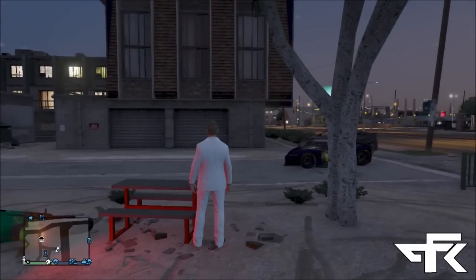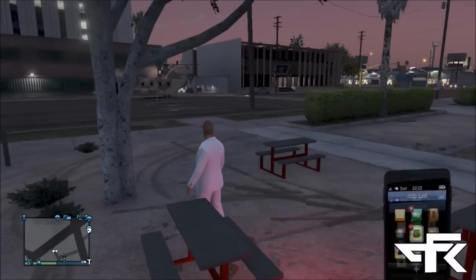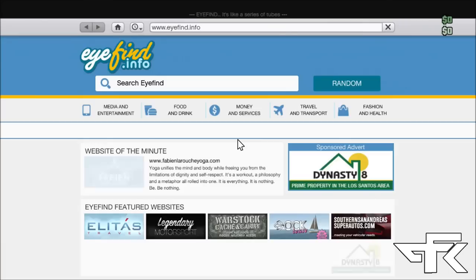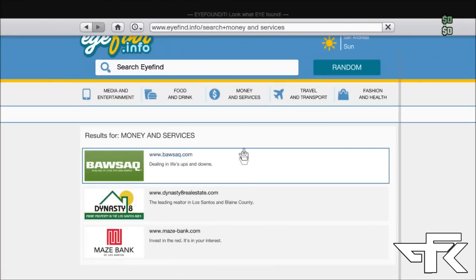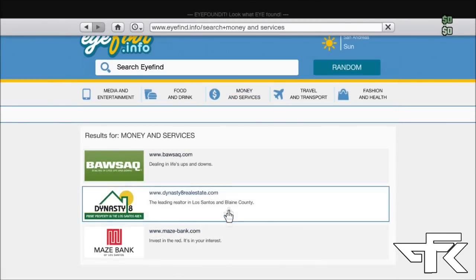Hey guys, pure redfish here, today with another video. I will be showing you guys how to get the creator and free roam and spawn props, vehicles, and other stuff in GTA 5. Now it is quite simple and very confusing at the same time, but I'll try to explain it my best.